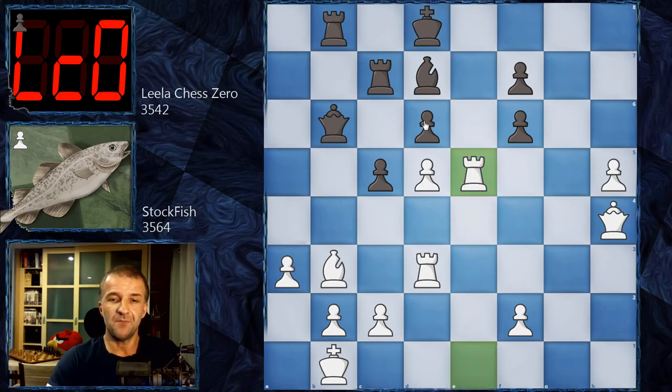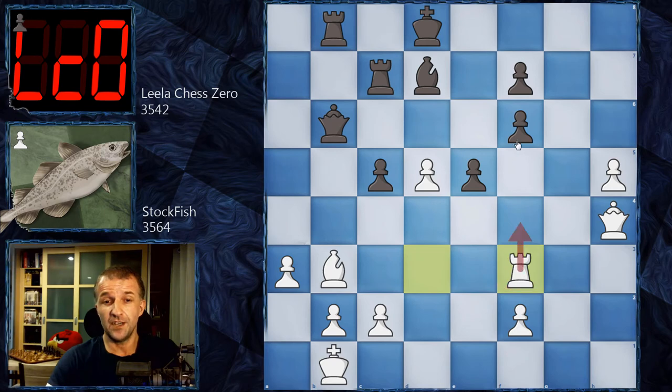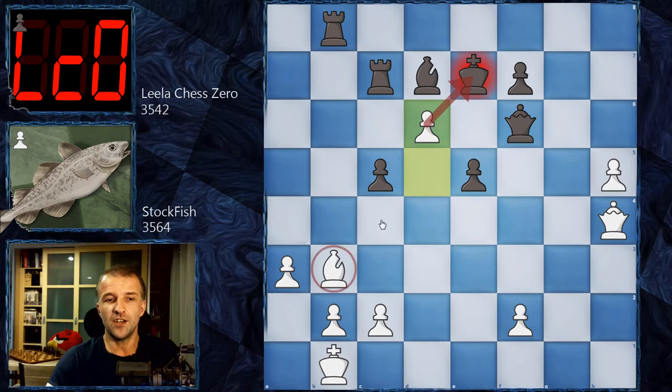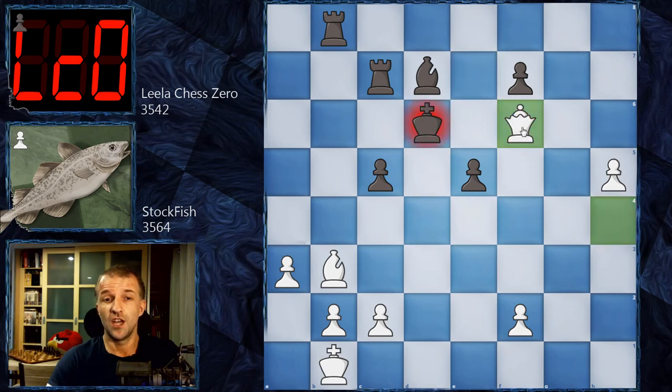Stockfish sacrifices the exchange — boom! The only move is d-takes on e5, and of course black has one extra rook — quite a lot of material. Now what can White play? Rook f3 by Stockfish. The pawn is under attack and black cannot defend it. If black plays king e7, it's losing — simply rook f6, and after queen f6, continue with d6 with check. This bishop controls e6 so the king must move, and after queen f6, White is winning two extra pawns and this passed pawn should be enough to win.